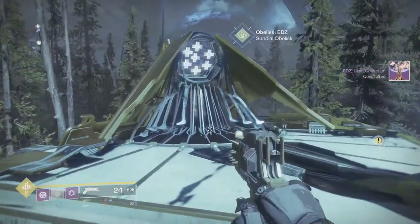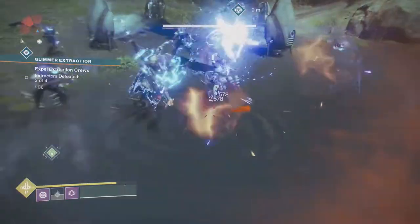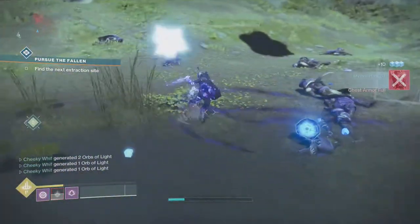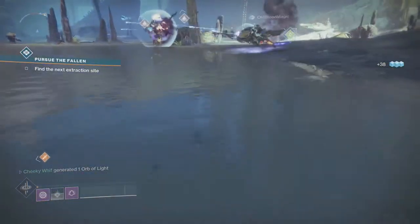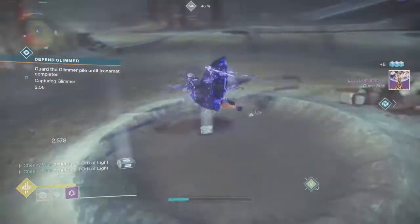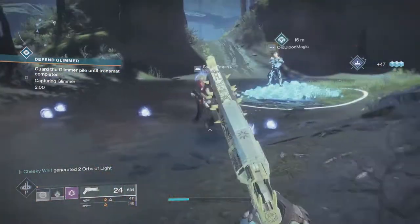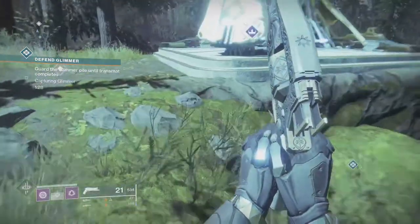We get the next quest step, which is now to generate light and basically collect orbs. It took me two supers basically to collect the right amount. You can do this with any guns that you've masterworked where you pick up orbs of light. So if you want to go into a lost sector you can do that, or just pop your super a couple of times. If there's a lot of people around, I recommend staying with the public events because they can generate a lot of orbs, especially here on this specific glimmer extraction — other guardians drop them too.